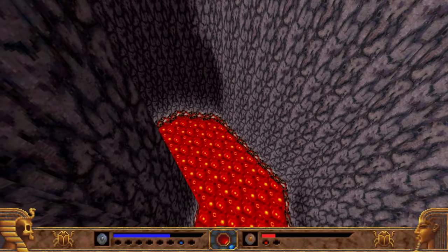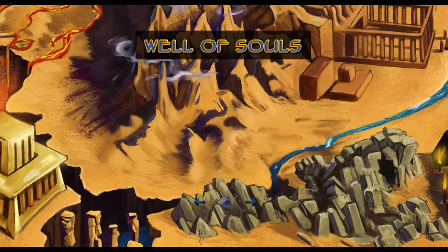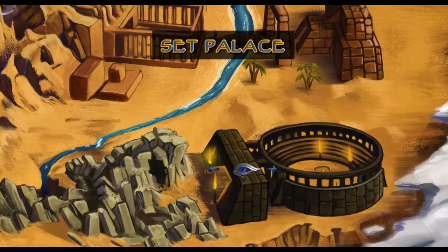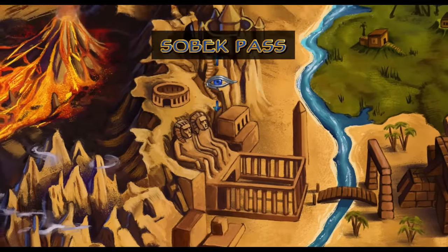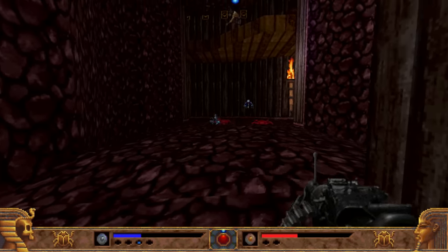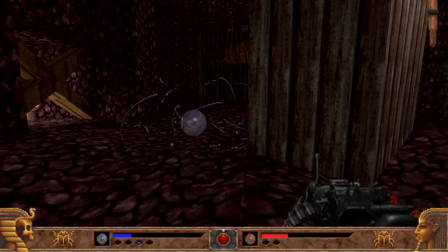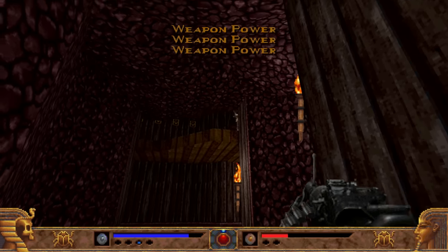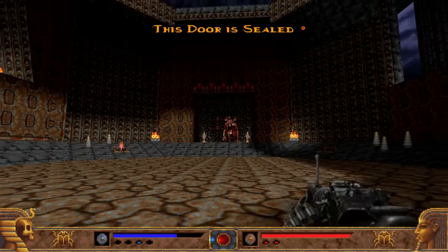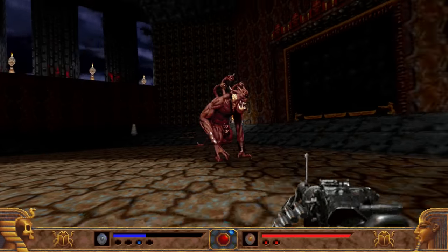What made Power Slave so unique at the time was the fact that stage design was done in such a way that you needed to explore most places multiple times to find everything. Many areas could not be accessed without the proper artifact or weapon. An overworld map governs the area and shows you where you can and cannot go. Once you open up a stage, it can be played as many times as you want. To make matters more challenging, every time you revisit a stage, enemies do respawn and you must collect the keys all over again. Once you do find a new path, a new stage becomes available. Some paths will lead you to a boss encounter — usually some huge superpowered alien surrounded by smaller enemies and environmental dangers.